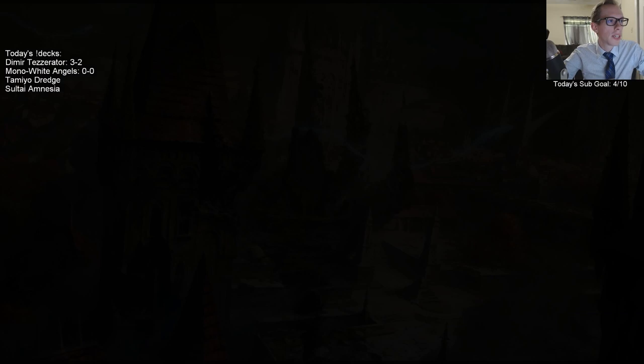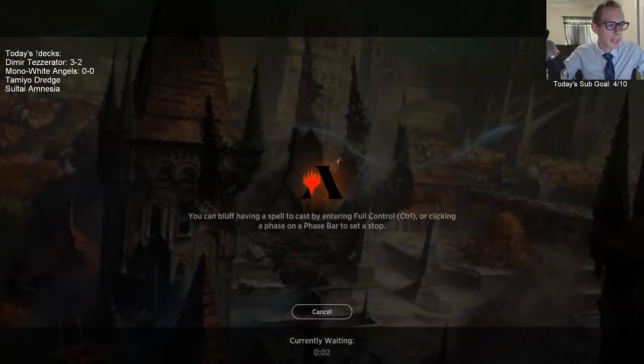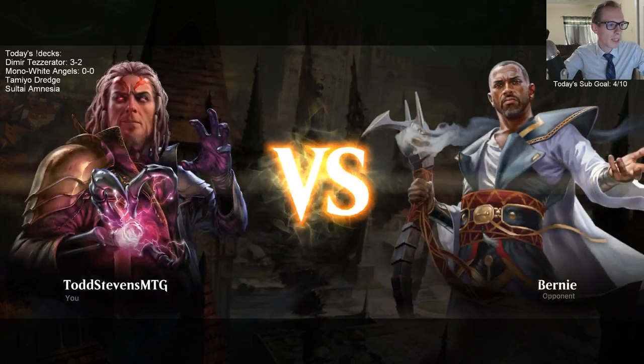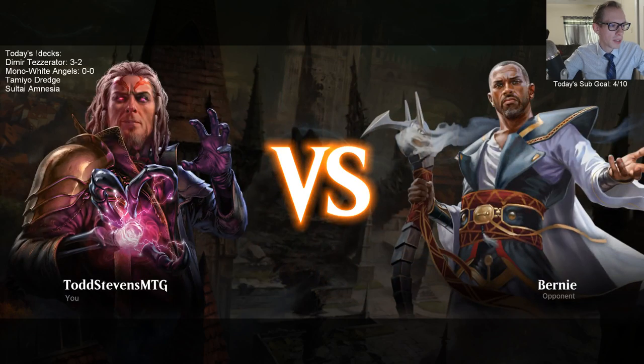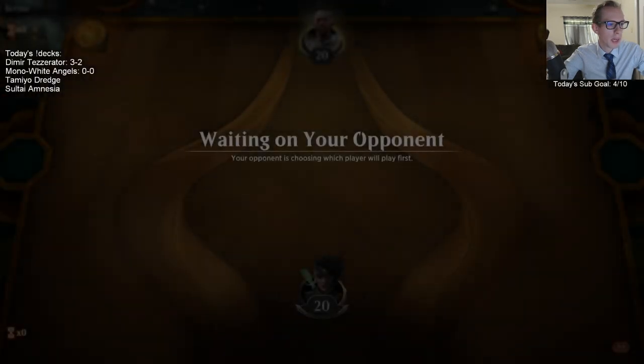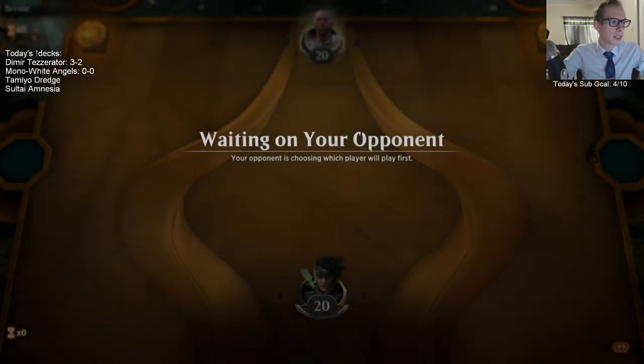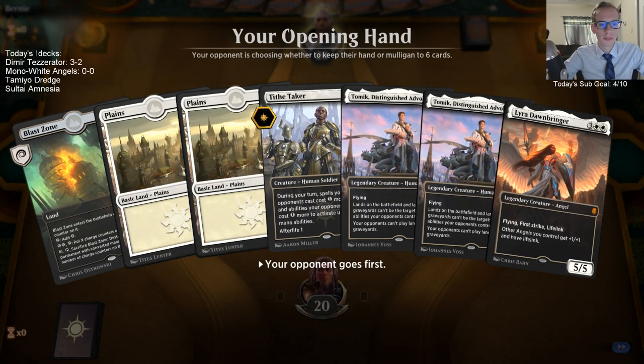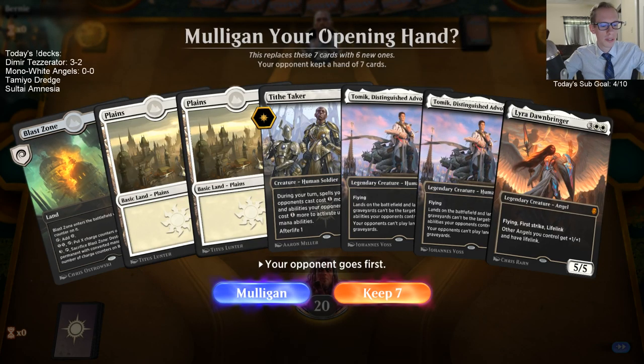Checking out the donation deck from Viraday: Raktos Punisher Aggro with Sword Point Diplomacy and Risk Factor. I've played a Raktos Burn deck quite a bit before, but now you get access to Tibalt to stop people from gaining life, which this deck really struggles against. Also the Dreadhorde Butchers are a really nice addition to that archetype.